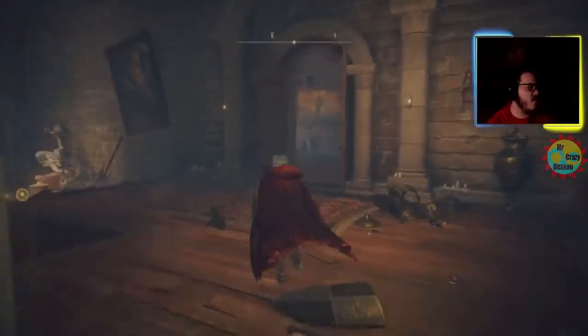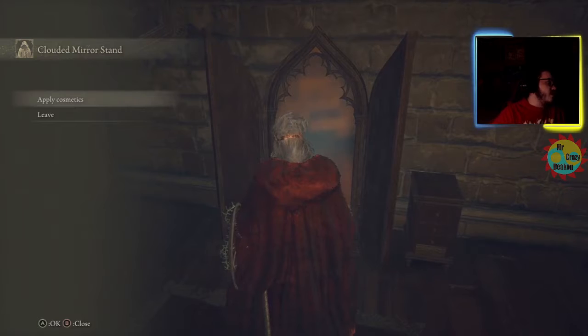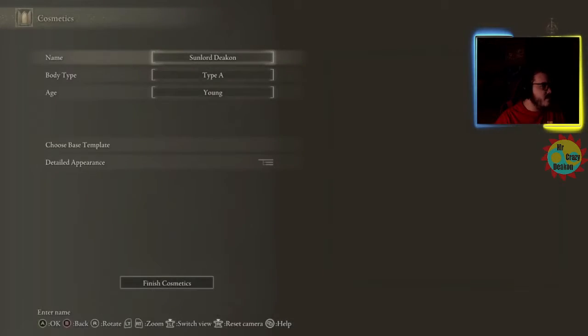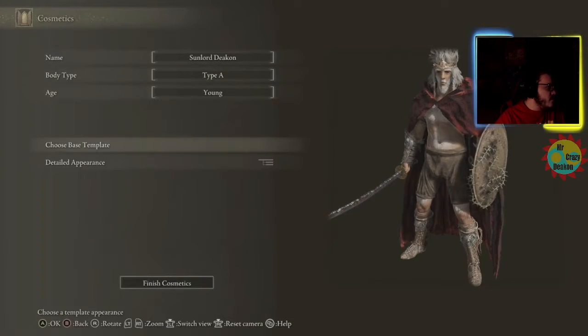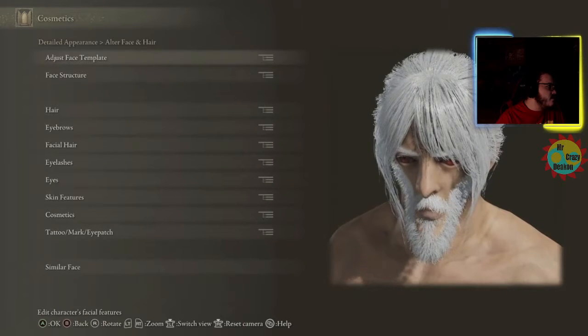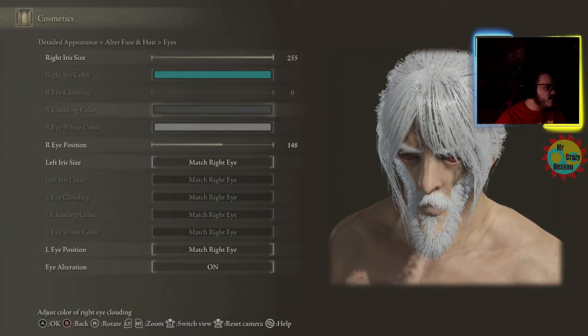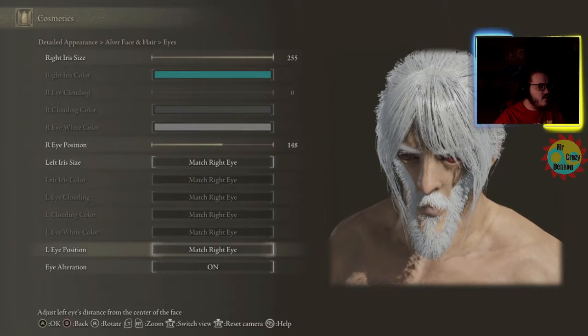Over here at the Round Table, you have to do this every playthrough — I turned this off last playthrough and it still changed. Go into Apply Custom Cosmetics, then go into Detailed Appearance, then Alter Face and Hair, then go into Eyes, and down here turn Eye Alteration off.